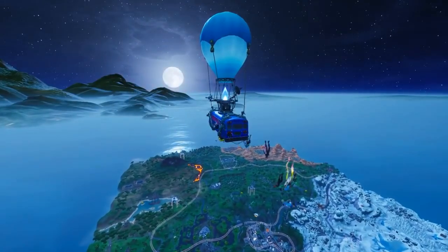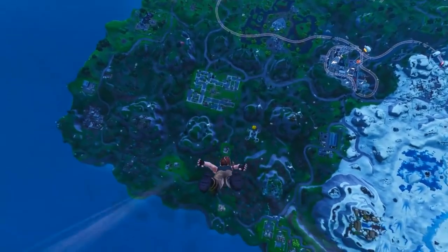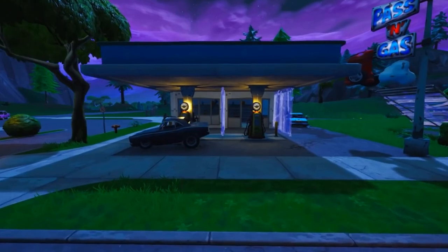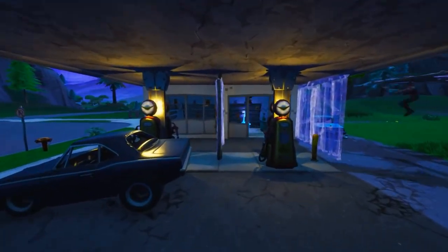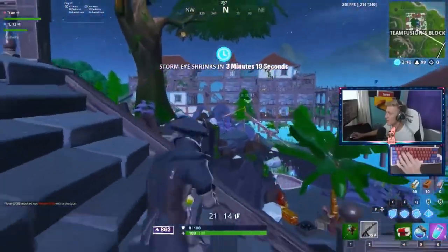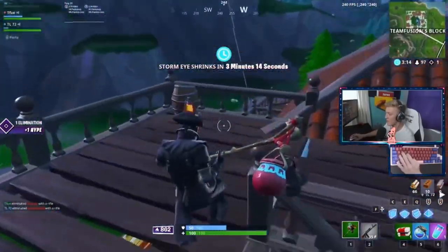In any battle royale game, the early game is vital. It's the time where you generally have the most freedom to set yourself up for the win. In your typical solo Fortnite match, around 75% of the lobby usually dies before the first circle even closes. In most competitive lobbies, that number is still above 50%. While dying early is sometimes inevitable, there are definitely ways to play around the randomness and utter chaos that can exist right at the start of the match.